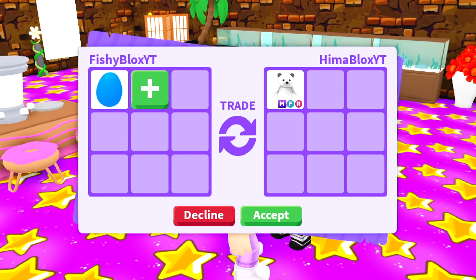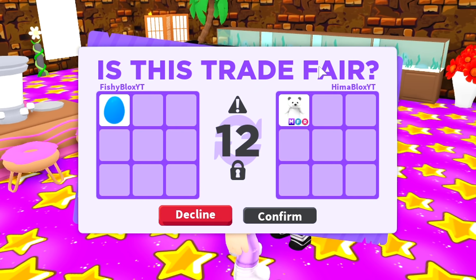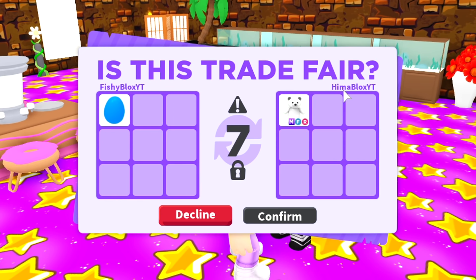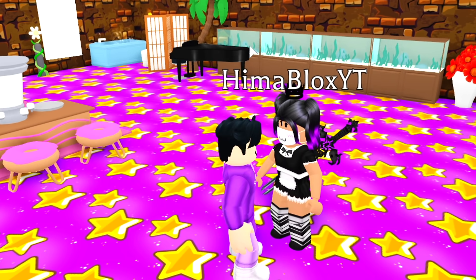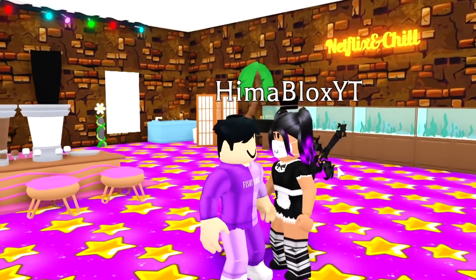I've had really bad luck trading my blue egg, so I decided to trade one of my friends who already had an offer. She's kind of new to Adopt Me and I feel like this is a huge overpay for her, but she really wants the blue egg. She traded the candy cannon she won from one of my challenges for a polar bear to make this happen. I told her it was a bad trade, but she still wanted it — she just really wants a blue egg.